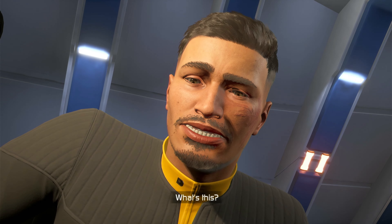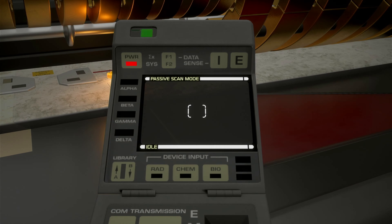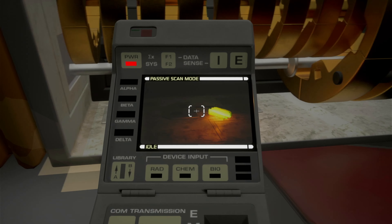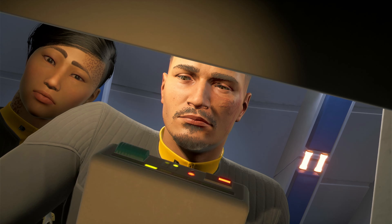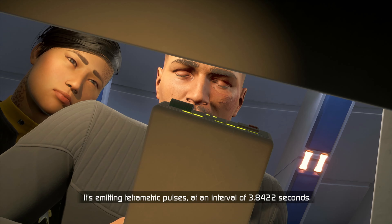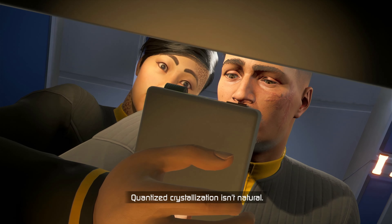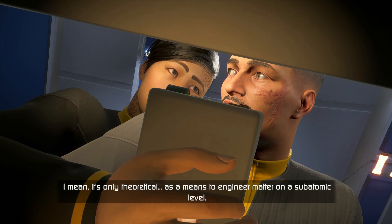What's this - some kind of crystal formation? This substance is a quantized spin crystallization of hydrogen, carbon and lithium. It's emitting tetrametric pulses at an interval of 3.8422 seconds. Quantized crystallization isn't natural - it's only theoretical as a means to engineer matter on a subatomic level. Interesting. What's it doing in there?